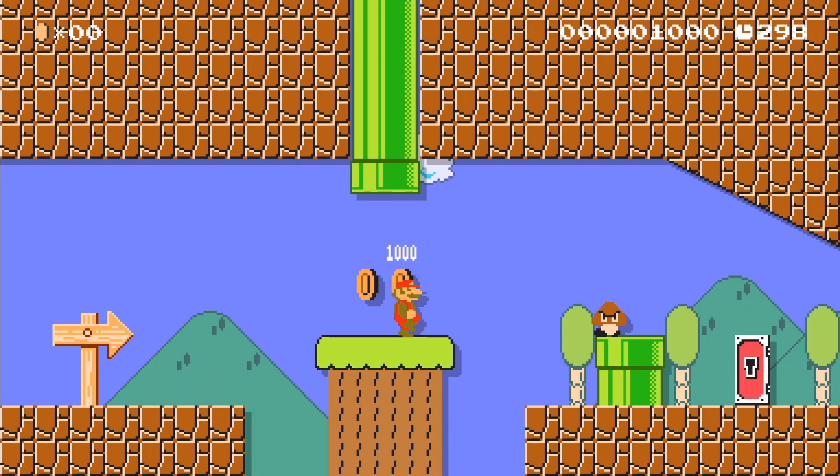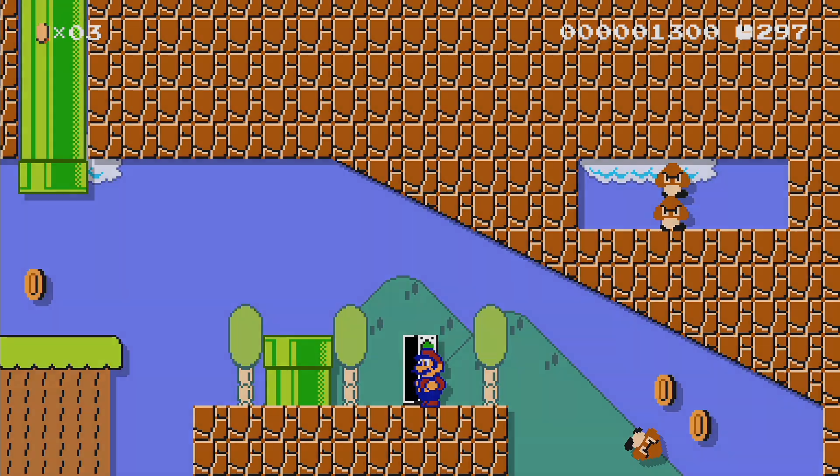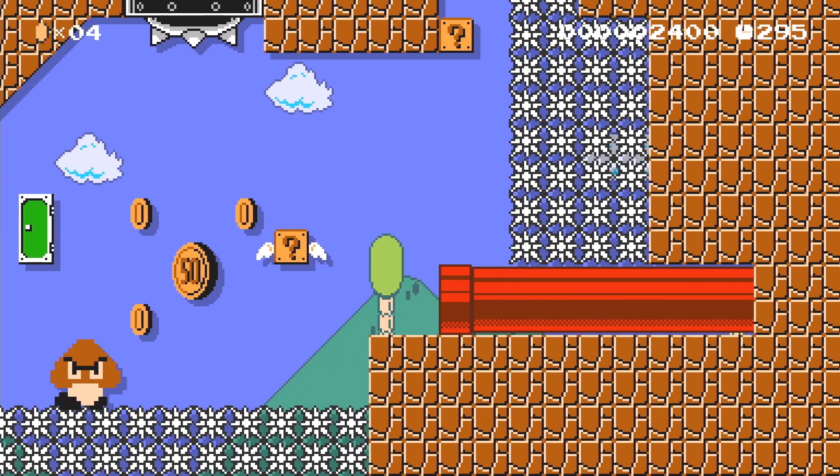This level uses the Mario Bros. 2 powerup, which allows me to pick up enemies like this Goomba and throw it to get this key. In this part, I can simply damage boost across the spikes instead of riding the Goomba like you're supposed to.